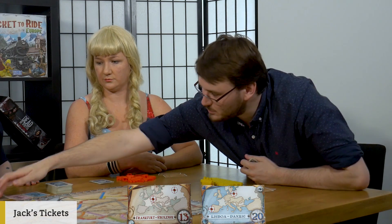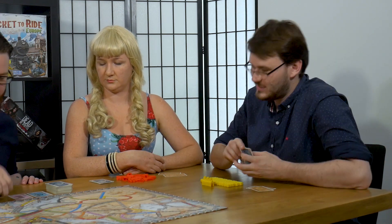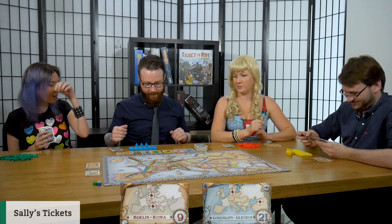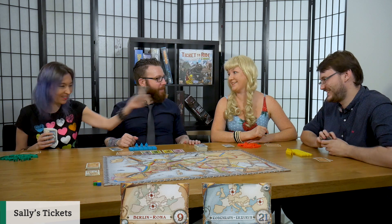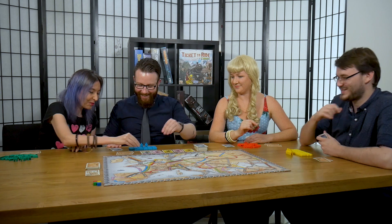Jack takes the white train. It says a lot about people, the way they set up their trains in Ticket to Ride — Jack and I have beautifully ordered trains, while Sally and Tazia's are more chaotic. Are you about to go all Ian Malcolm and start talking about chaos theory? Maybe. We'll also reference classic movies like Jurassic Park. Classics on classics. Classics all the way down.